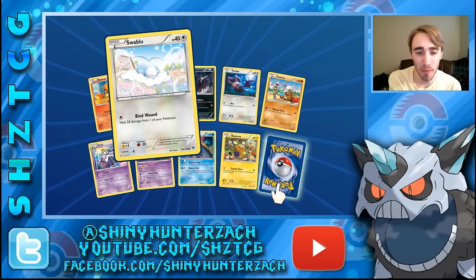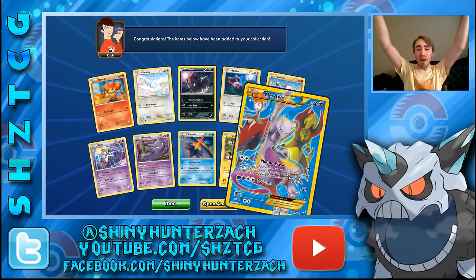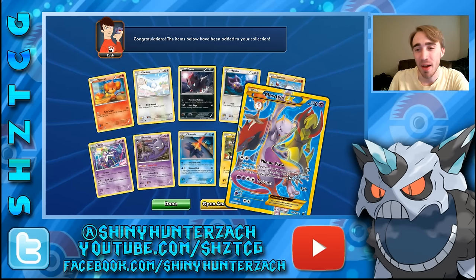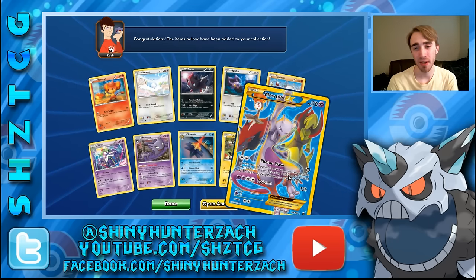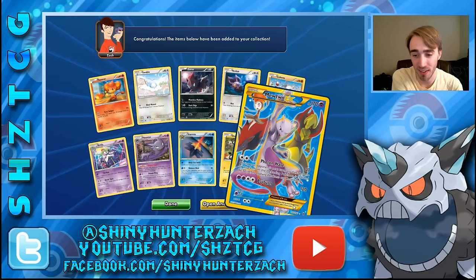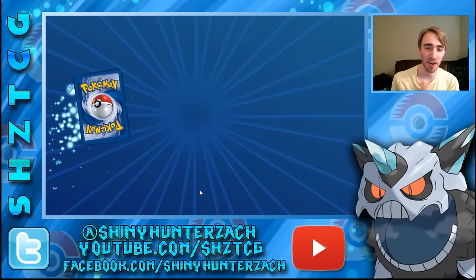Next pack — we have a cozy little Swablu, a Haunter, a Druddigon in reverse, and then the rare — oh my god! Finally something very, very nice here. We have a secret rare Mewtwo! There are actually two secret rare Mewtwo in the set — this is the one with Photon Wave and Psyburn, but there's also one with Shattershot that has a red background. This looks awesome — a nice secret rare pull here, 163 out of 162. That was a fantastic pack — finally a secret rare after all these packs we've opened.